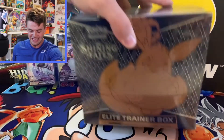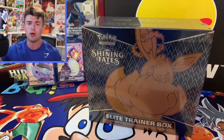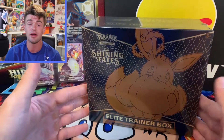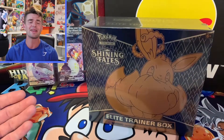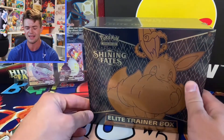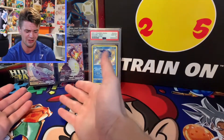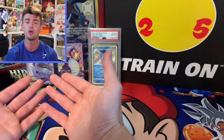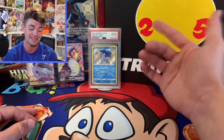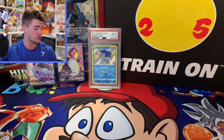In today's opening we are going to be cracking into this Shining Fates Elite Trainer Box. When Shining Fates first came out we were cracking packs after packs — it was some of the funnest times I've had on this channel opening this set. It's just such a good set to open, so many different cards to get, and honestly I miss it. So we're gonna crack it open today, open all 10 packs and go back to the good times. Look at some of these cards you can get: the Lapras VMAX, the Charizard VMAX — the big hit — and we have a PSA 10 Shiny Crobat from Shining Fates. Absolutely beautiful cards in this set, so gonna be a super fun video today.